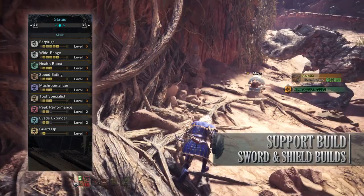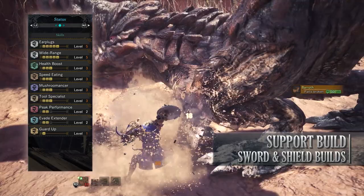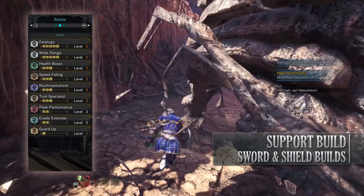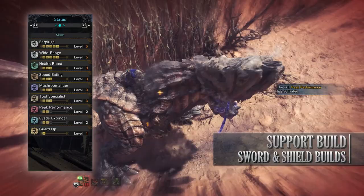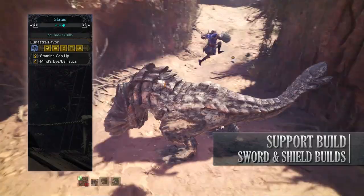As for the skills: Earplugs level 5 meaning you won't get stunned by any monster roars; Wide Range level 5 which means everyone gets the full effect of whatever potion you consume so long as they are in close proximity; Health Boost level 3; Speed Eating level 3 so you can drink potions very quickly; Mushroom Mancer level 3 which lets you eat raw mushrooms instantly and provide extra buffs to teammates; Tool Specialist level 3 which reduces the cooldown of your boosters and mantles; Peak Performance level 2 which increases attack when at maximum health; Evade Extender level 2; and Guard Up level 1 that allows blocking unblockable attacks. You'll also have the Lunostra's Favour set bonuses: Stamina Cap Up and Mind's Eye which prevents your weapon from bouncing off a monster's hide.